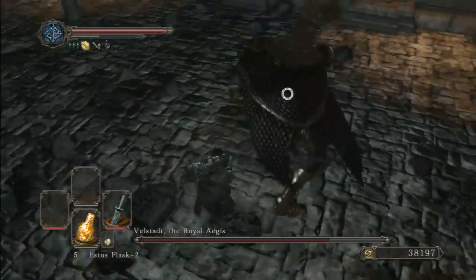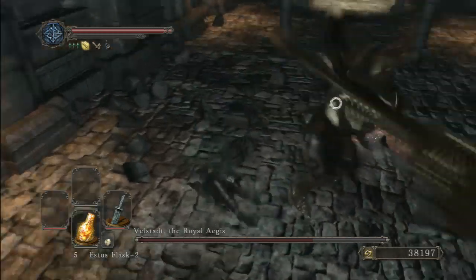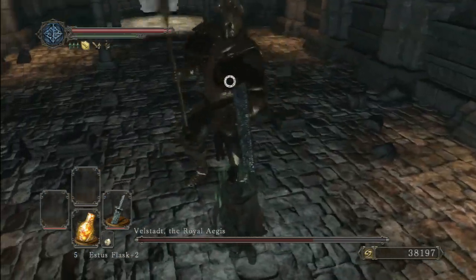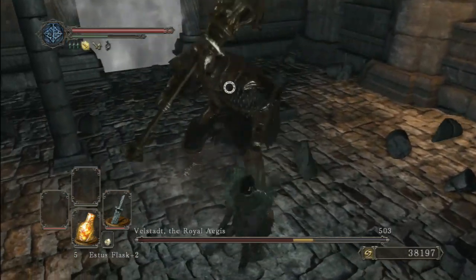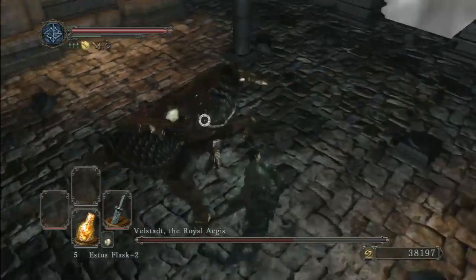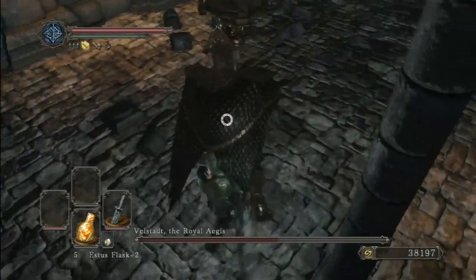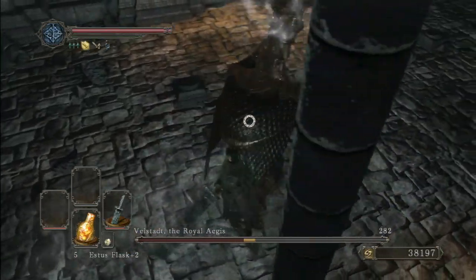That'll position you to punish his swing while still being able to dump the most possible stamina into your counterattack. Having said that, this is a fight where it's very important to conserve your stamina so that you have enough to roll away, because Velstat's attacks can be fairly rapid, just as you've seen here with that forward thrust, and he's fairly good at being unpredictable about how he mixes and matches them.